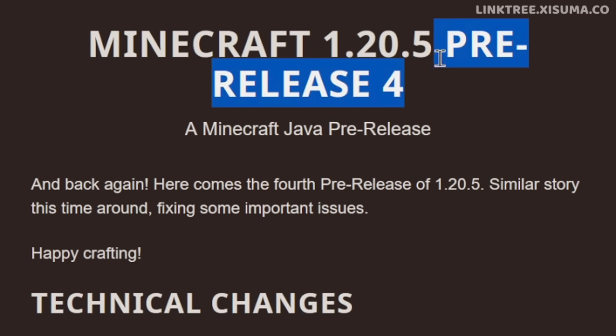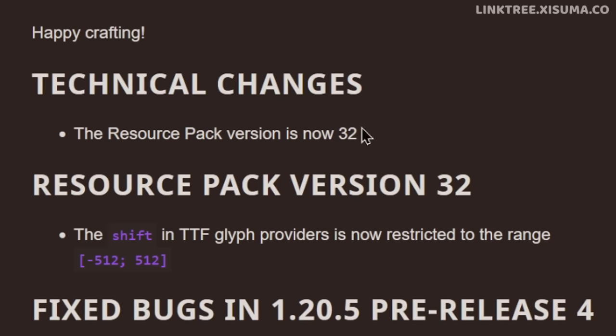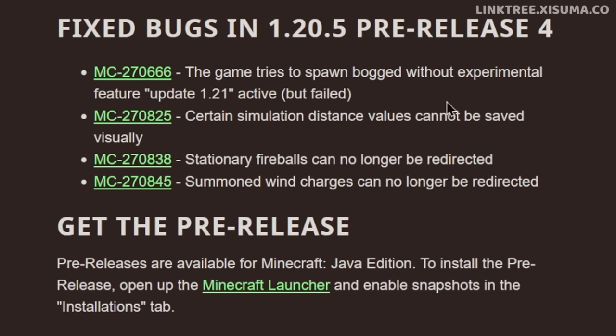After pre-release 3 came pre-release 4 with an even shorter list of fixes and changes. The resource pack was changed to version 32. When it comes to bugs, bugs were actually being attempted to be spawned — although they wouldn't spawn, the game was still trying to, even though the 1.21 content had been disabled. There were also some fixes related to the redirectable projectiles that we saw in the last pre-release.